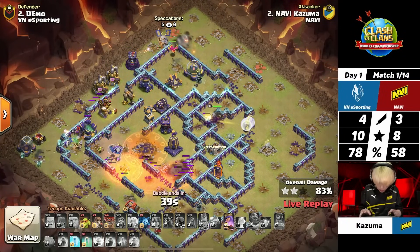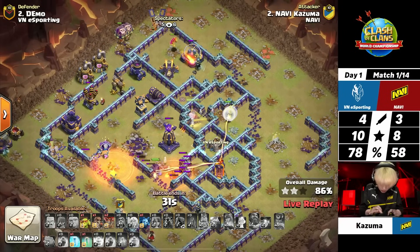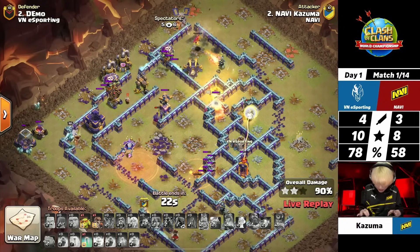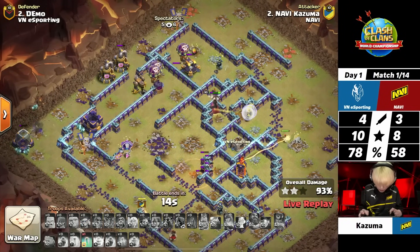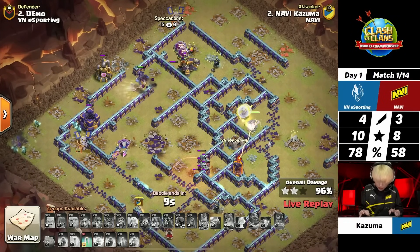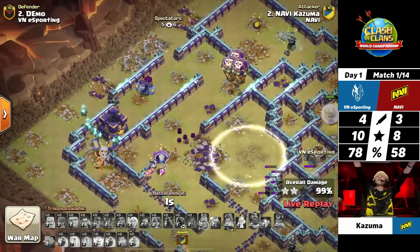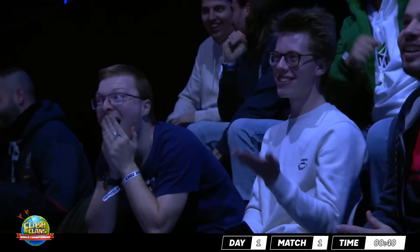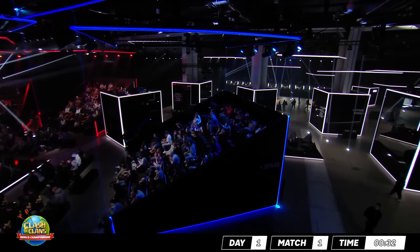He doesn't have too many balloons left — only four — with a freeze and an invisibility spell left. A two-star for Navi would tie this match up. He pops the queen ability — it would be a time fail if anything fails, because something would have to get all the way to the multi-inferno. He still has an invis and wall-breaks toward the back. The queen wraps around — the yeti takes that out — and the queen's working on the multi, going for the storage — can he get the three star?! On the buzzer! The excitement is all across the venue and the team, because they know how important it is to stay in the lead for Navi. That was a nail-biter for sure!